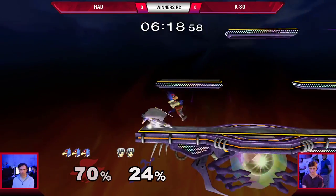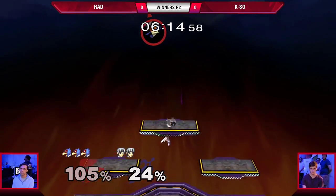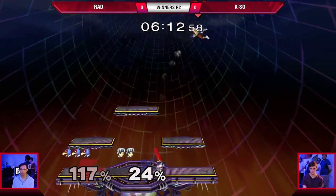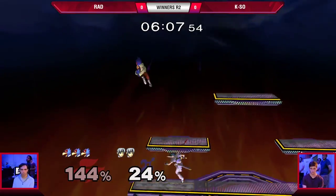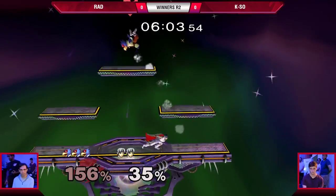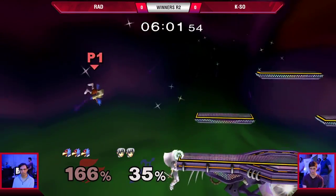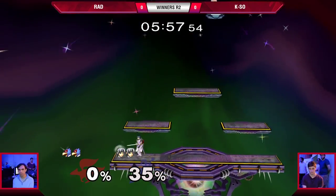Falco's shine — showing why Falco is low tier. Falco's shine is tiny. Queso was turned around there from the dash attack to up tilt, just barely dodged that shine. That little neutral interaction — nice down tilt, good read.